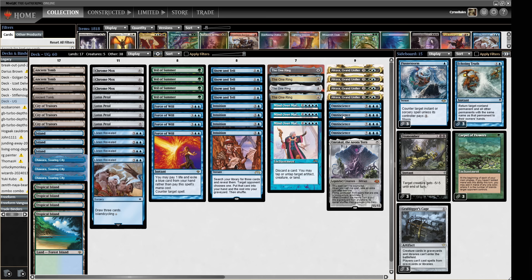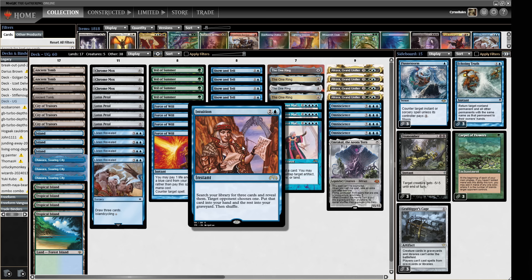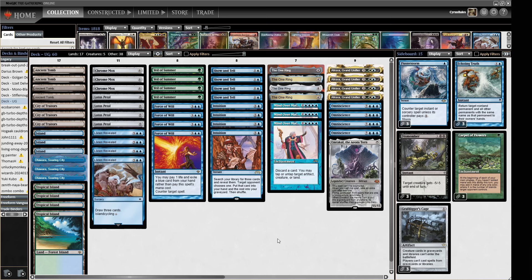To force all this through we've got a bunch of Veil of Summers and Force of Wills — we're just trying to stick our plan and make sure it's good enough. We've got fast mana in Chrome Moxes and Lotus Petals alongside our Soull ands, and we have some Lórien Revealed so our Soul Lands can find us Islands or Tropical Islands, whatever we need. We've also got Intuition — if we have Omniscience we can find Atraxa, Emrakul, and the One Ring. Or we can find Show and Tell if we've got something cool, or just find Mind Over Matter and win by drawing our whole deck.